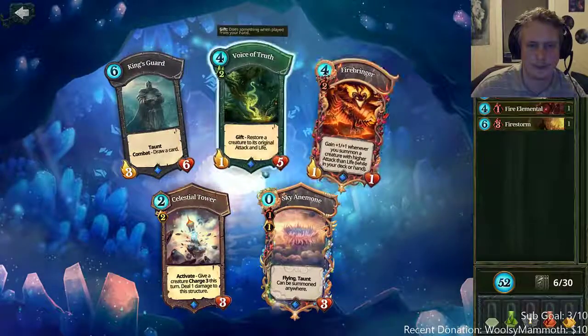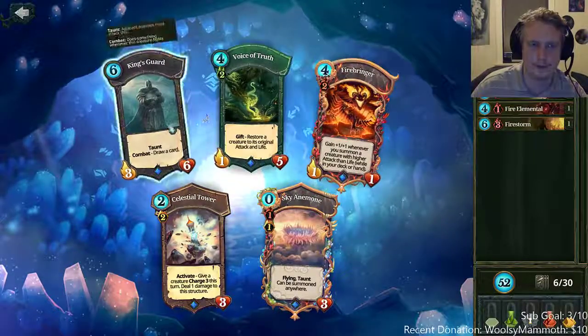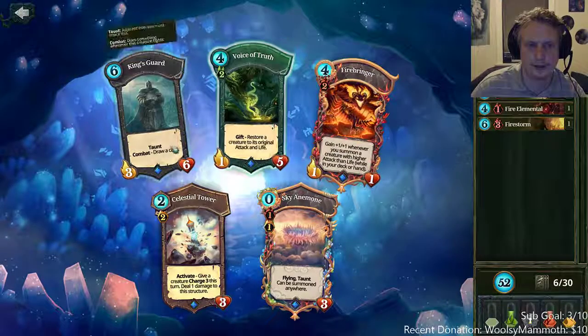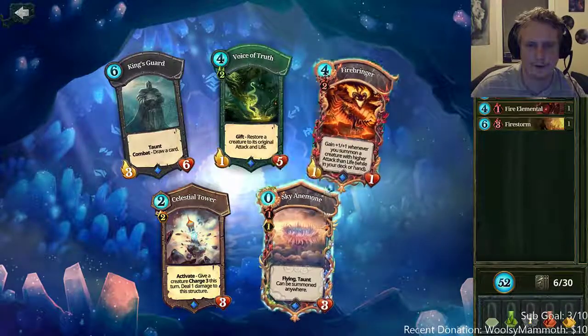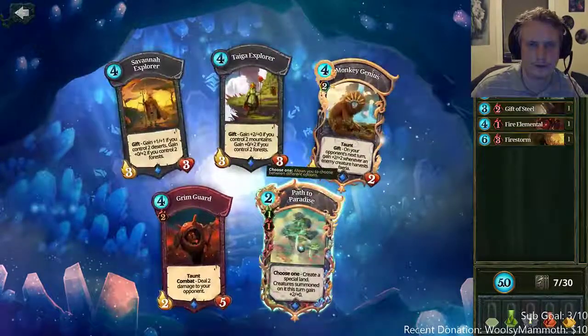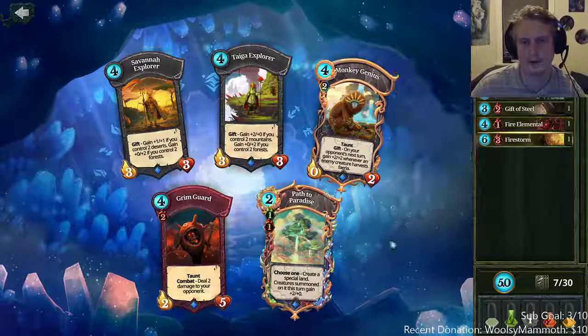Voice of truth can be really good in Pandora since there are treasures that buff cards, so I think I would get that. King's guard is okay. Firebringer is not good unless you have a lot of higher attack than life stuff. So voice of truth.